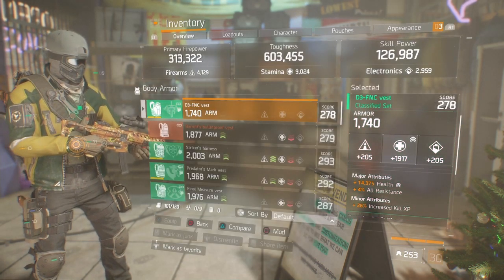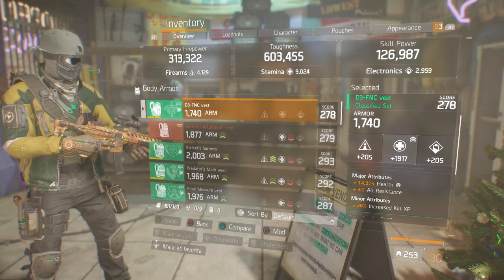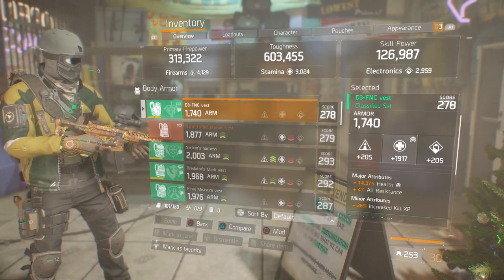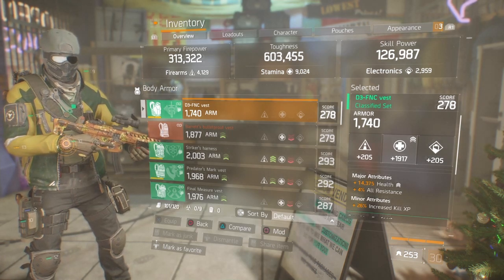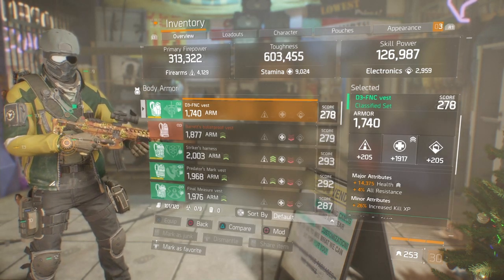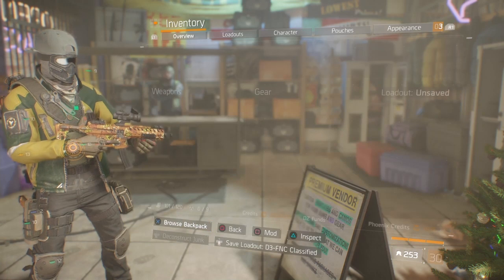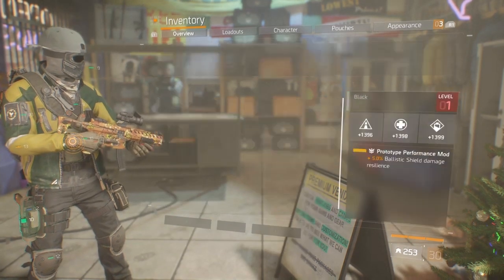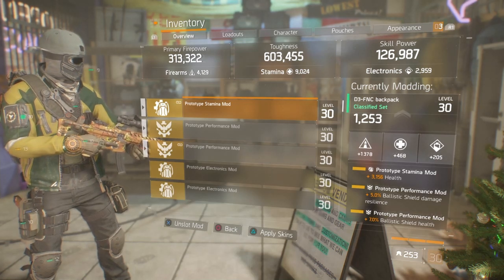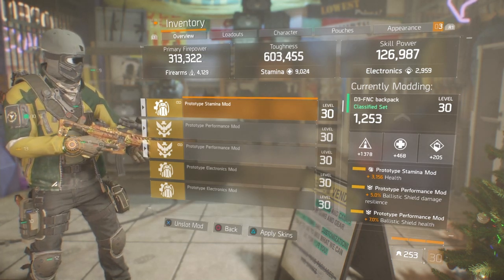Moving on to the chest piece — in the majors I have 14,375 health. You can substitute all-resist for Exotic Damage Resistance if you prefer. In the minors I was unable to get ammo capacity, but once I find better pieces I'll be upgrading. You'd want ammo capacity in your minors if you can get it, along with health and all-resist or EDR, rather than just a measly 4-5% health on kill. Mod slots: stamina and health, and stamina and skill power. A 7% health mod gives you around 35,000 health on your shield, and you start out with 25% damage resilience, with each mod giving you an additional 5%.